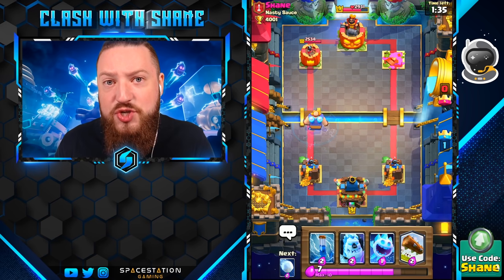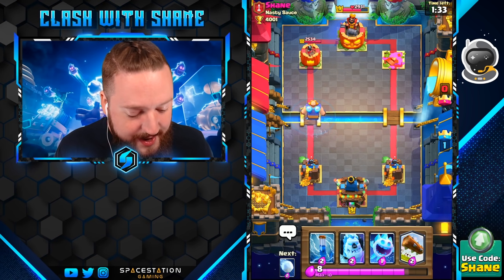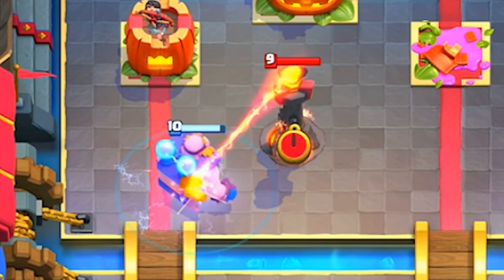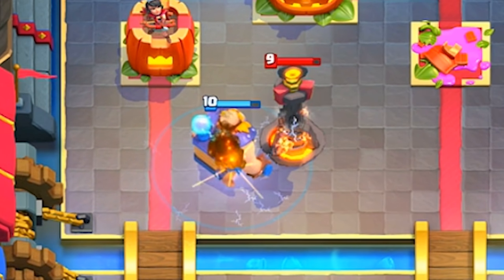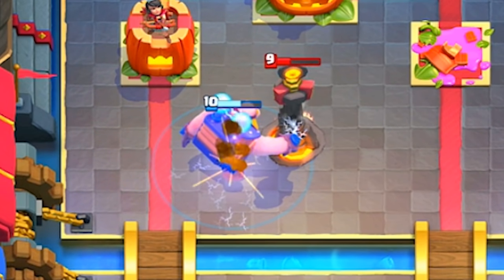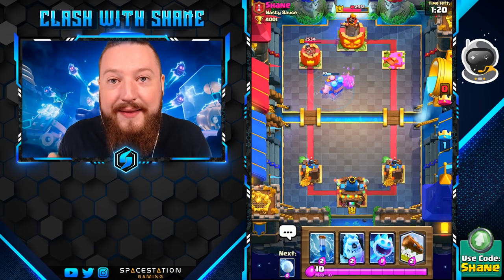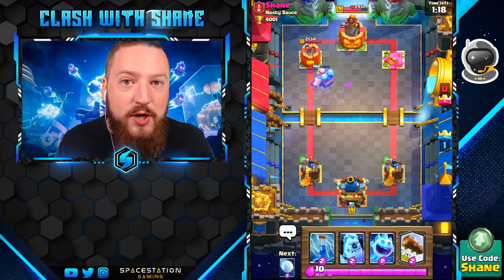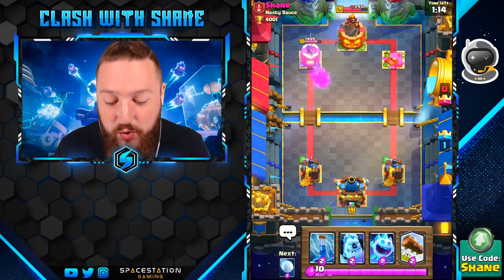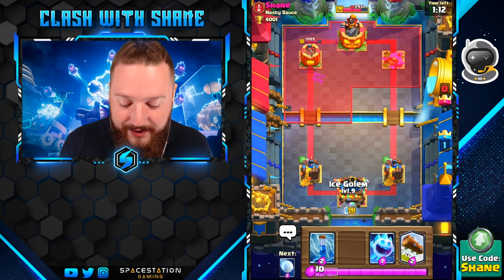You can still use ranged units outside of the circle to attack it. However, what you can't do is use an Inferno Tower. The Inferno Tower goes down, locks onto it, but once within the radius the Inferno Tower gets zapped and reset. So the Inferno Tower cannot destroy an Electro Giant unless you keep the E-Giant out of the tower range.